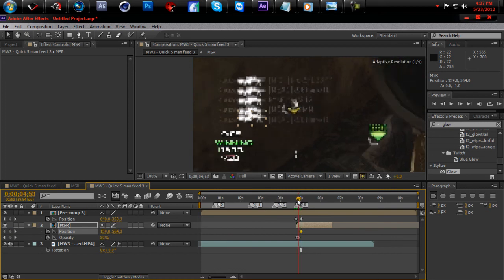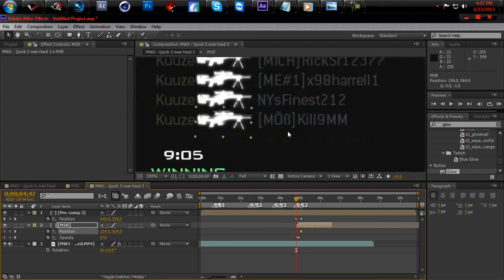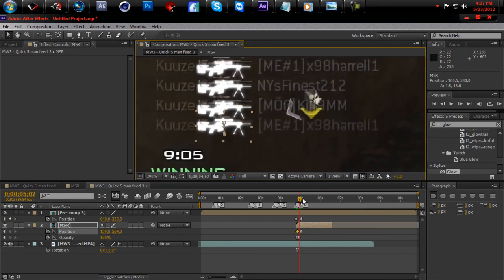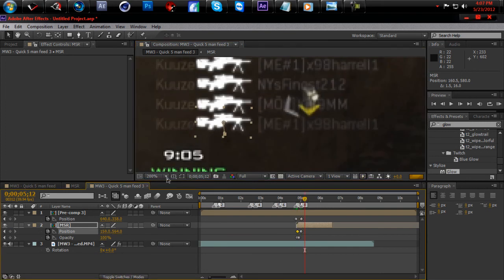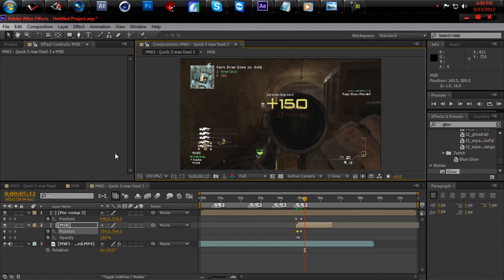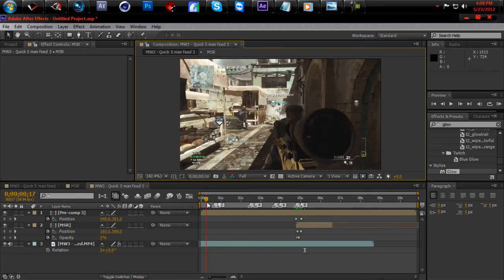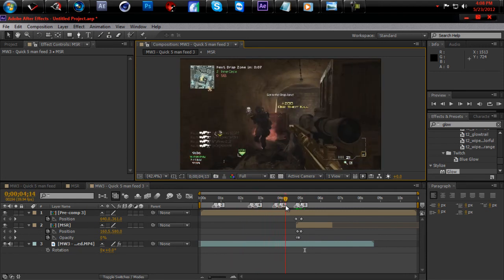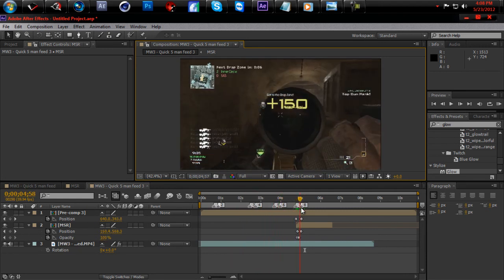Make a keyframe, zoom in a little bit more, drag that down right there — boom. There you go, the glowing kill feed effect. I hope I explained this well and helped some of you out.